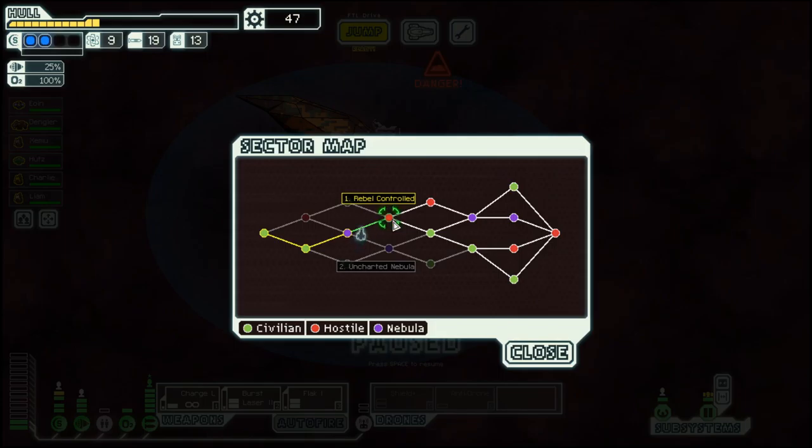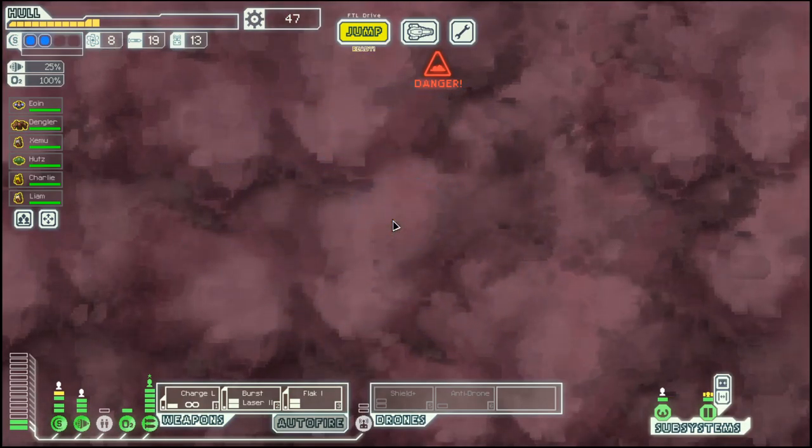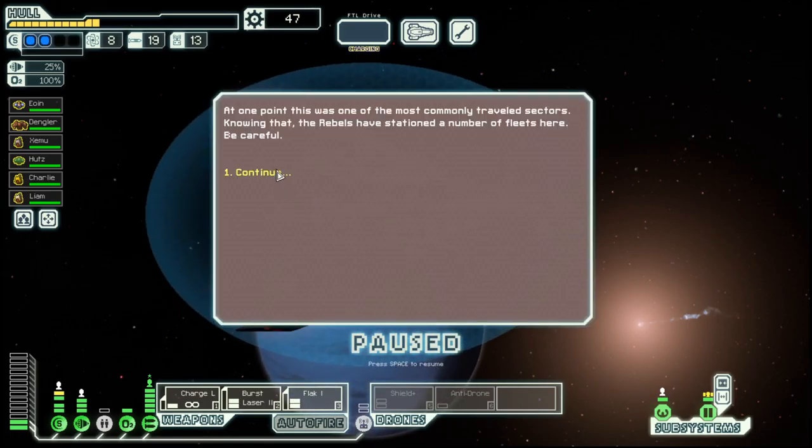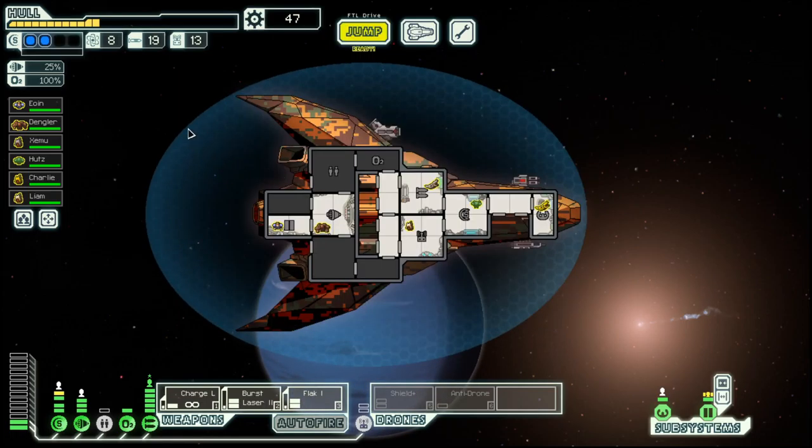Hello boys and girls, my name is OtzT and welcome back to season 42 of my FTL series. We are in the final ship for this series, the Stealth Cruiser Layout C. So maybe this is the last season. If you want to know more about the game, check out episode 1 of this series. We've had quite a good run so far.